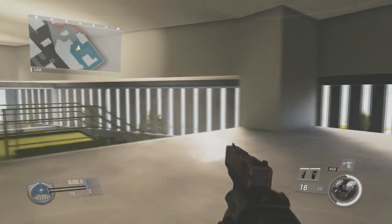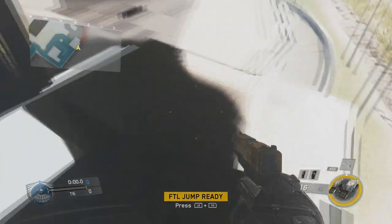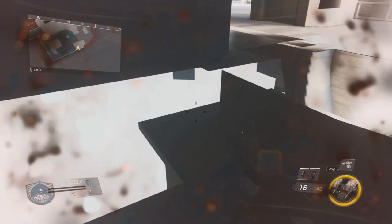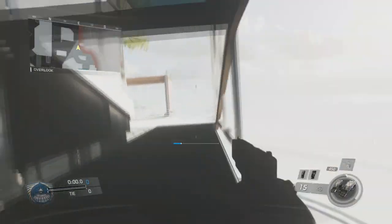Now once you're in here, you want to use your FTL jump to bypass the barrier that's right here. You just want to come on top of this ledge and walk over to the left and drop down. Once your health comes back, you just want to jump and use FTL jump once again to get over towards this invisible wall.